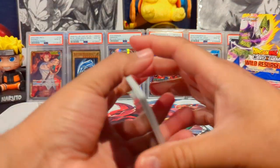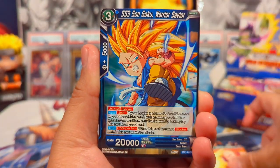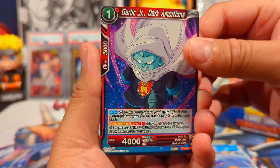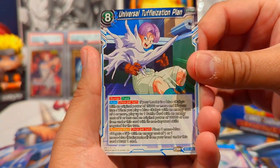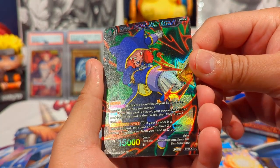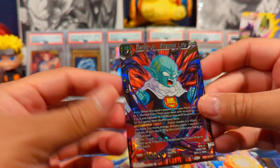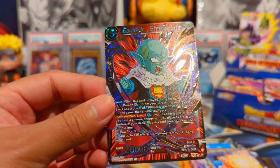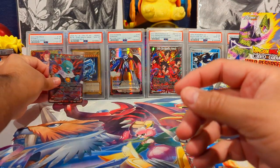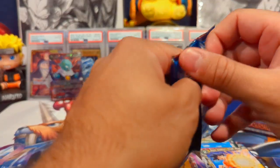Hope you guys are getting excited for the newest set coming out — I think it's in December. Really looking forward to that because it has that Ultra Instinct Secret Rare Goku and God Rare Goku. So really excited to see if we can pull that. We have Universal Tuffleization Plan, Son Goku Trial Run, Assault of Violent Majin Assault, Reverse Common Foil. And right off the bat, we have an SR Garlic Jr. Nice. Pretty excited about the new set coming out — there are so many nice looking cards in that set.